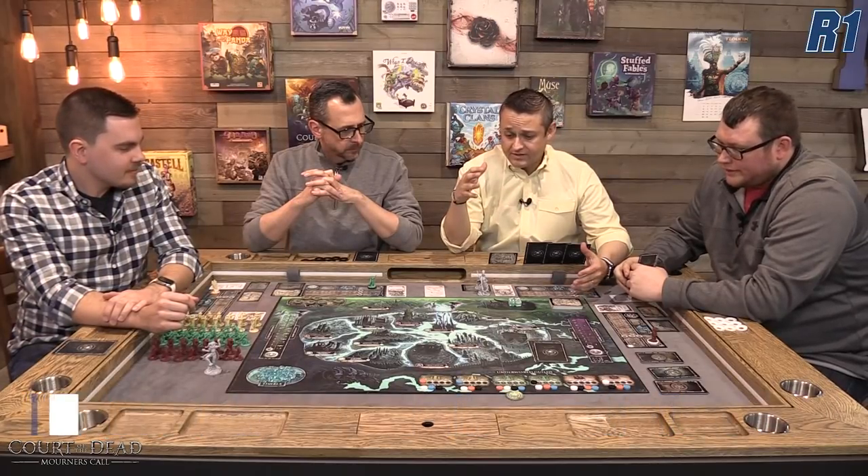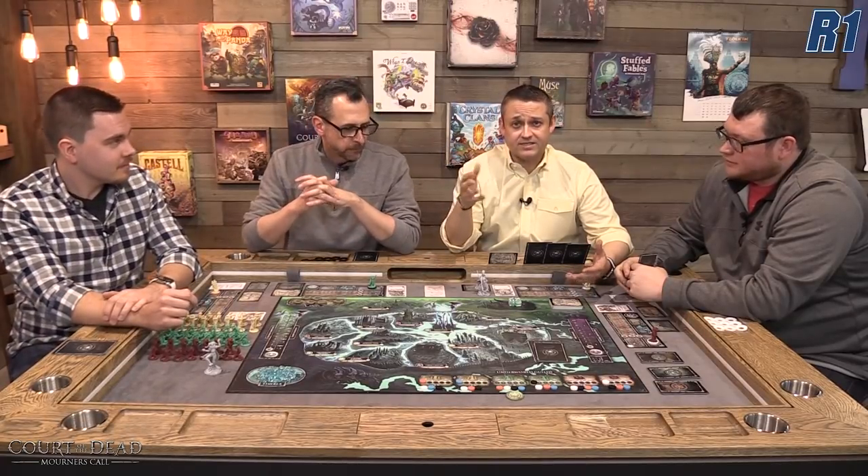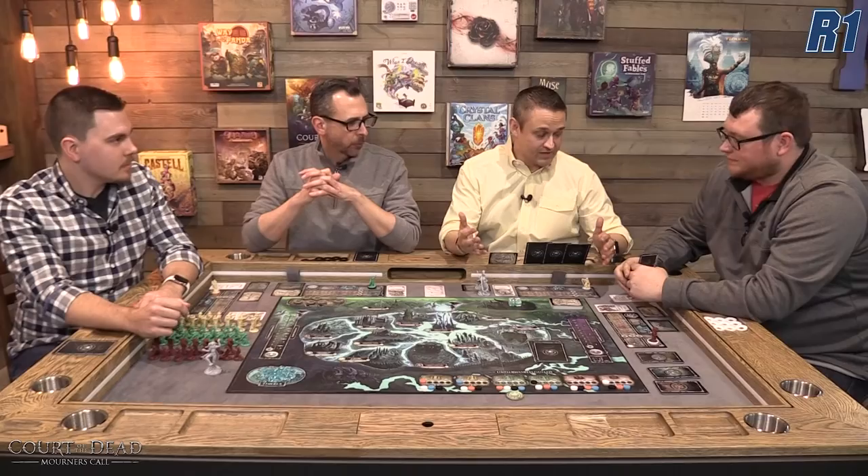We've basically done the setup for you but we'll walk through all the components before the actual gameplay. The theme is that heaven and hell are locked in eternal ongoing combat and death himself sees no end to it, so he creates his own court of the dead — his generals — and all these generals have mourners, which is what we represent in the game. We're trying to put an end to this eternal war.